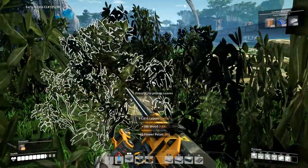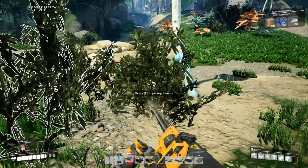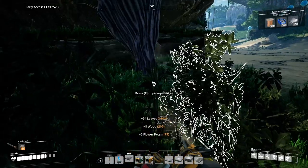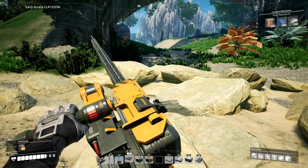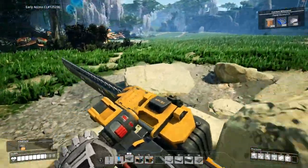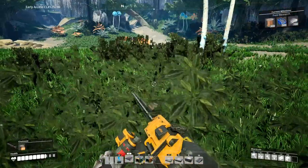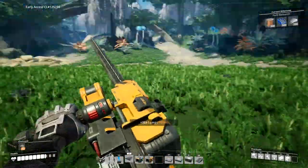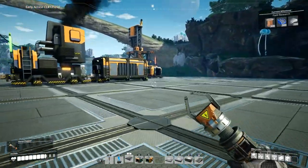While uncovering this limestone deposit I happen to find another limestone deposit. Let's see what quality this is — oh, this is pure limestone, no way! Okay, that's good stuff. This one was a normal. I've got a pure back there — we're going to be in the concrete business. I'm going to be the Rockefeller of concrete here momentarily. Our single concrete factory is doing well — we're going to have a ton of concrete.